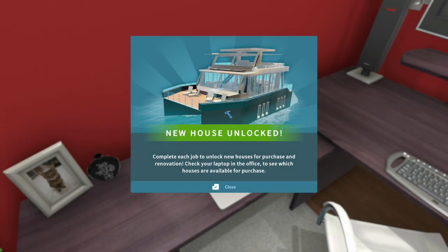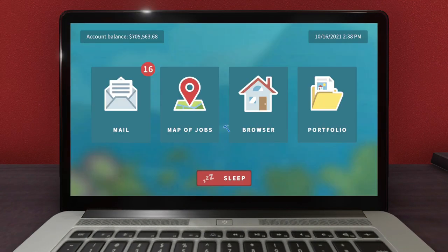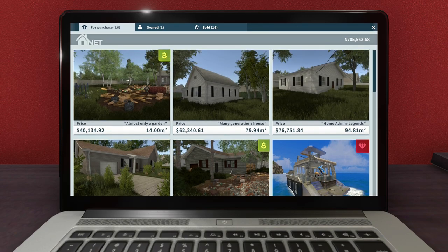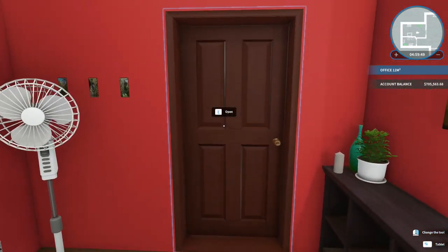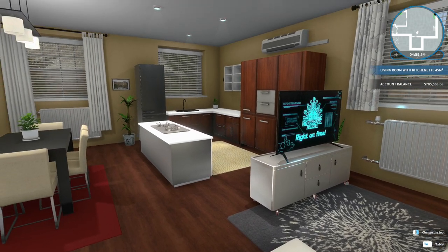New house unlocked! Complete each job to unlock new houses for purchase and renovation — check your laptop in the office to see which houses are available for purchase. Sweet, so now we can buy that and do one of our own. Look at the price — I can totally afford it, but wow! Well, that's going to be it for today, guys — it took a long time to get that place cleaned up. Next time maybe we'll go ahead and purchase that yacht and decorate it up really cool. Thank you for watching — I hope you like the new Luxury Flipper DLC. I like it so far! See you all next time, bye bye!